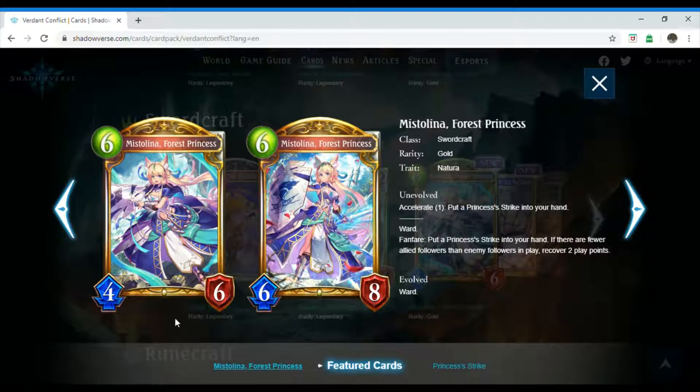Next up is Mr. Lina, Forest Princess. It's a six-costing Swordcraft follower. Its rarity is gold and it has the trait Natura. Unevolved, Accelerate one: put a Princess's Strike in the hand. Ward and Fanfare: put a Princess's Strike in the hand. If there are fewer allied followers than enemy followers in play, recover two play points.